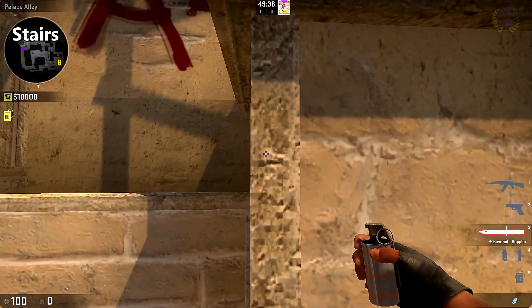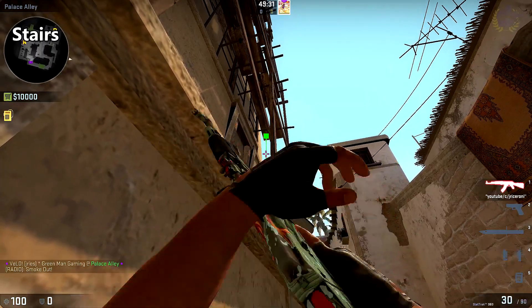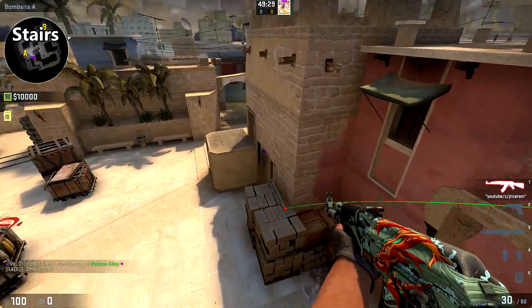To smoke off stairs, come up to this step right here against the wall, place your crosshair in the gap between the scaffolding and the wall right there, and throw.